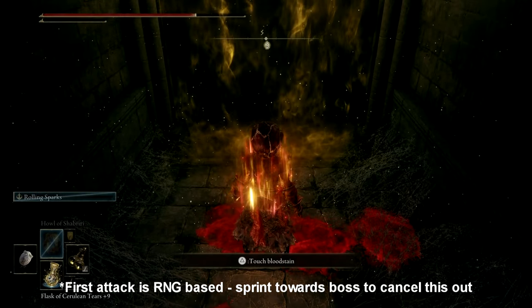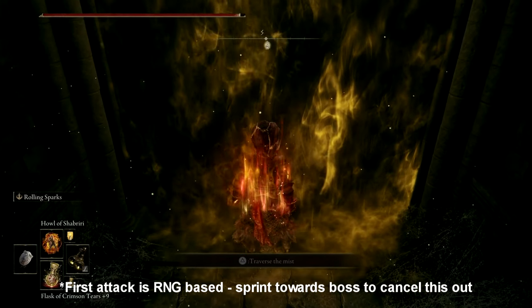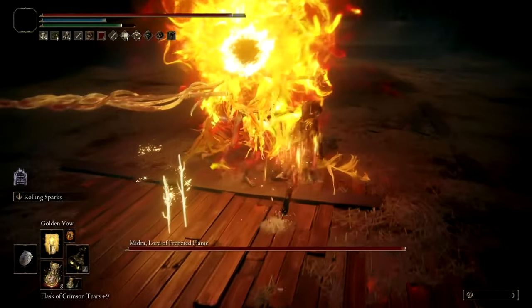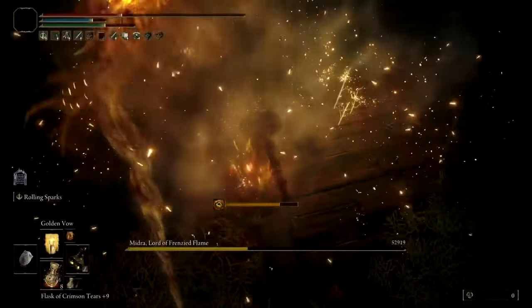As soon as you enter, the boss will do its spinning attack, so just simply dodge out of the way. Once you've done that, look at the floor, activate your rolling sparks over and over again, and this boss will be killed within about 2-3 uses of the rolling sparks.